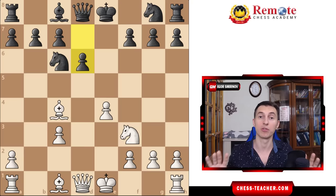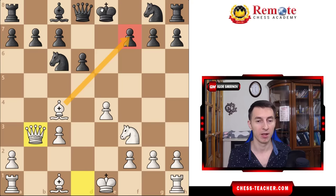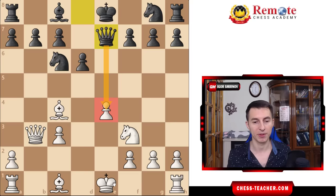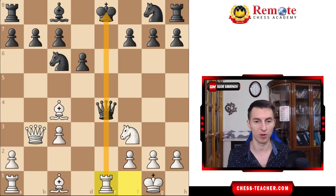Looks like things are under control for black, but you play Qb3. We're a pawn down, so we do want to play more aggressively, and from here we continue this simple attack of the f7 square. Black goes Qe7 to defend it, and potentially attacks the pawn on e4 too, but that's not a problem — we simply castle. We are happy if black takes on e4, because if that happens, you can always play Re1 and win a lot of material thanks to this pin.